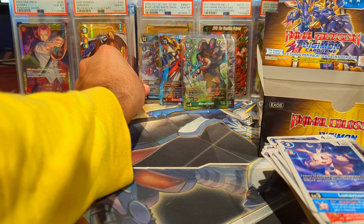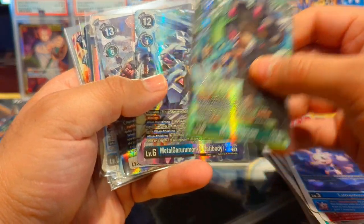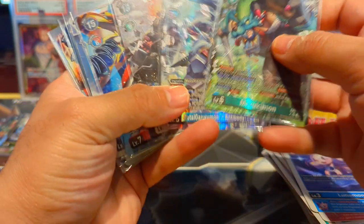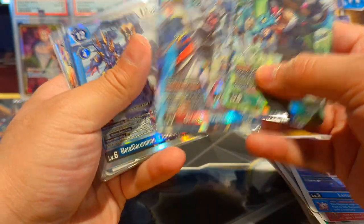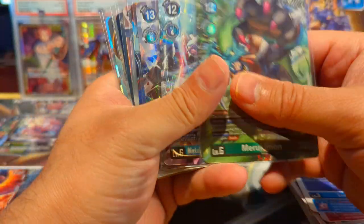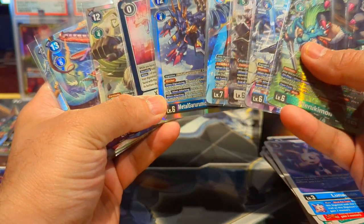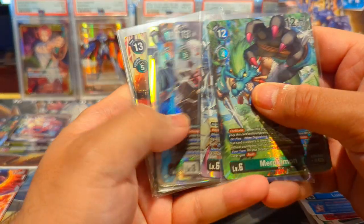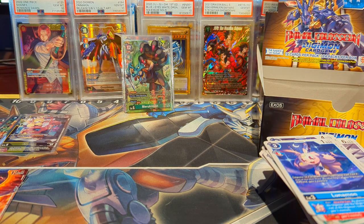Let's tally it up! We have Marukimon, Metal Gururumon X Antibody, and Heavy Leomon as our three alternate arts. We have Grace Novamon as our secret rare, and then we count six SRs. So with six SRs and four secrets and alts — ten hits total — it's right on point. There was a big dry spell in the middle but appreciate you all sticking around. Hope you have a great rest of your day, and stick around to see the winners.